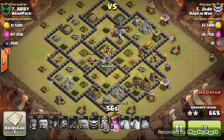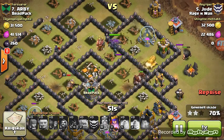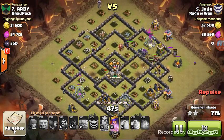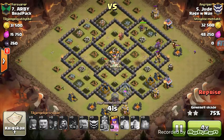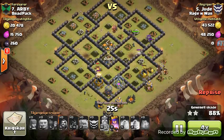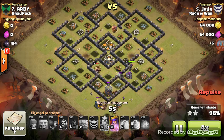Here comes a giant on the right-hand side to start tanking, and it does for that archer tower. He still has a big horde of hogs, and still has a group of his kill squad including a full level five golem, as well as wizards and the archer queen. The last defensive structure - the archer tower - is going down. His cleanup troops on the bottom, his king in the middle, and his kill squad are going to take the rest of the base out. Good job, Jude - a three-star.